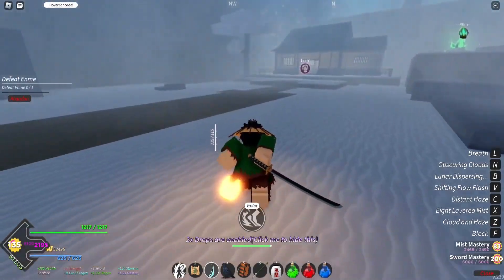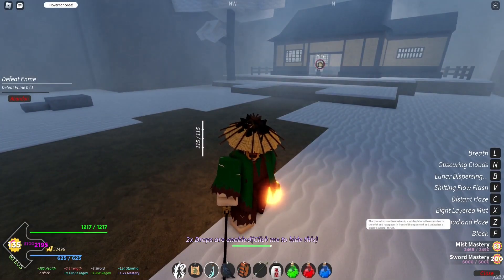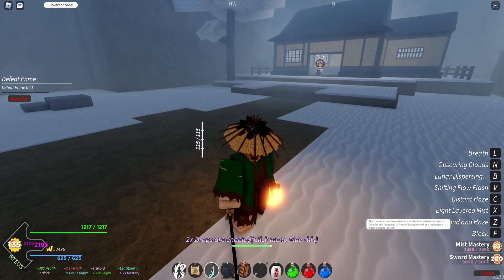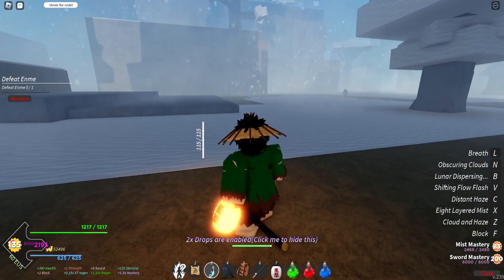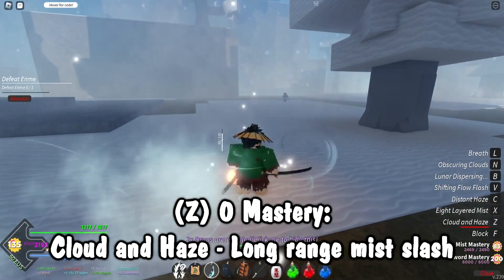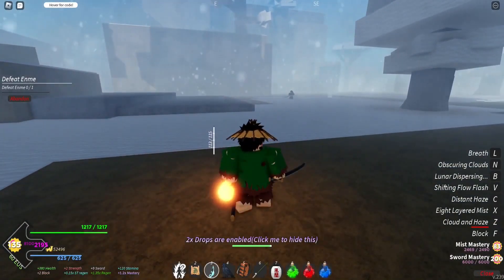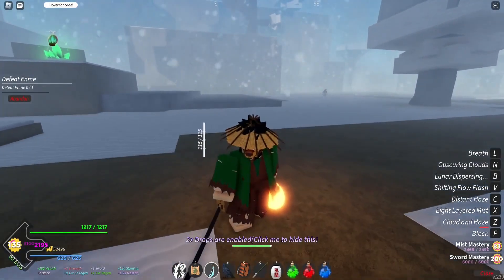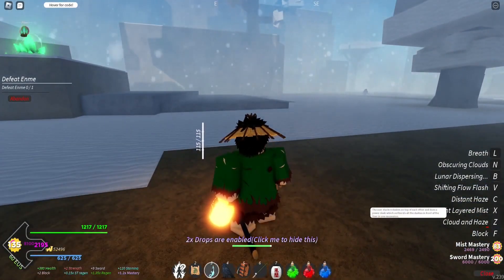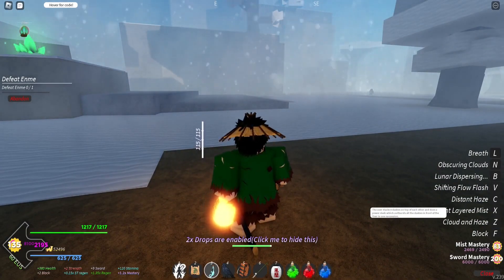Now going over mist breathing moves while not in combat. First is cloud: the user obscures themselves in a whitish haze, then vanishes in the mist and reappears in front of the opponent and unleashes a single powerful thrust. It's really just a dash like so — the mist that gets left behind is super hard for players to keep track of. I was doing this with friends and they were having trouble seeing the enemies.